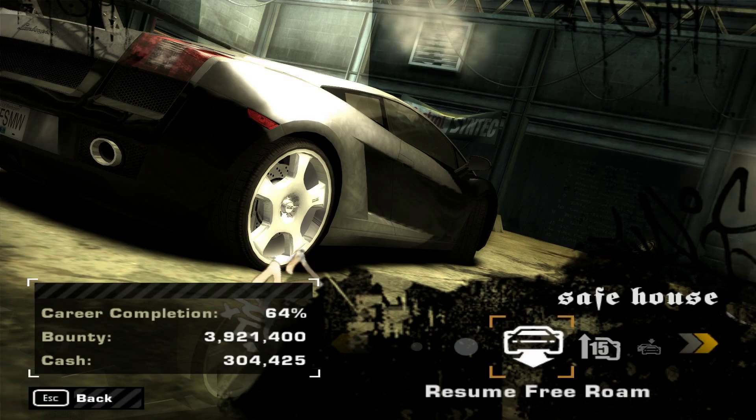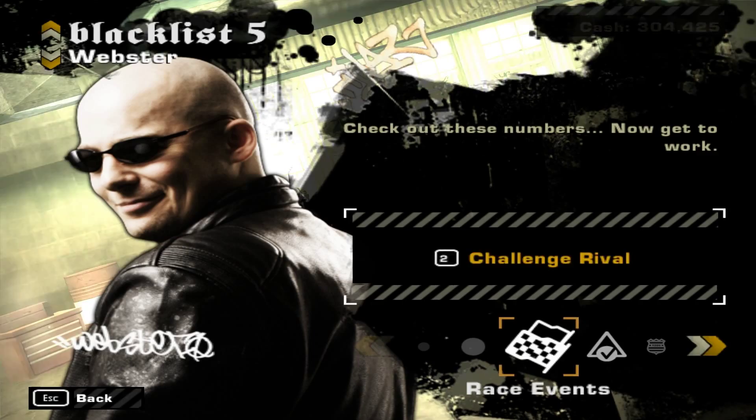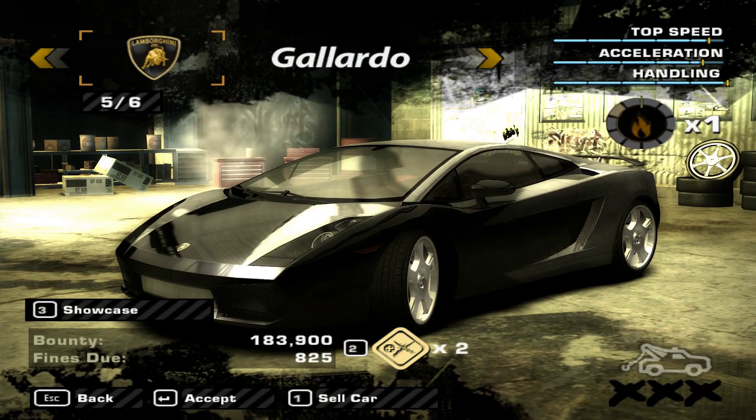Hello everyone, this is Olive Branch and welcome back to another episode of Let's Play Need for Speed Most Wanted. In this episode, we are going to be racing against Blacklist number 5, Webster. I've completed all his race events and milestone events off-camera, and today, because nobody voted in the thread, I'm going to be racing him with the Batmobile — the Lamborghini Gallardo we got from Ming.